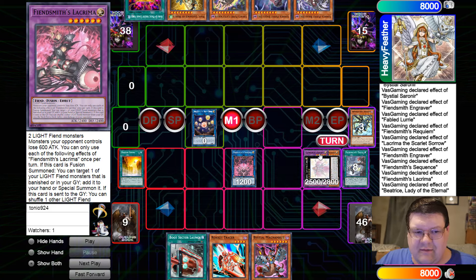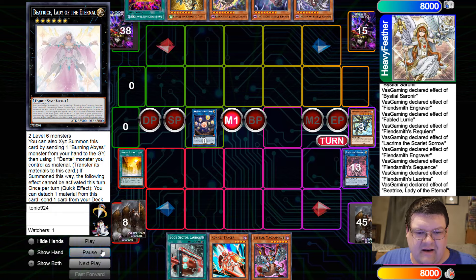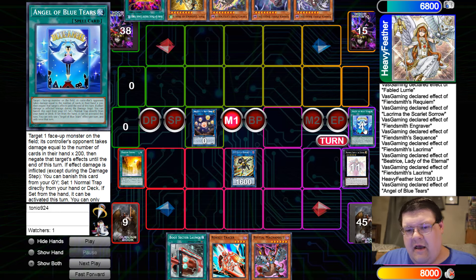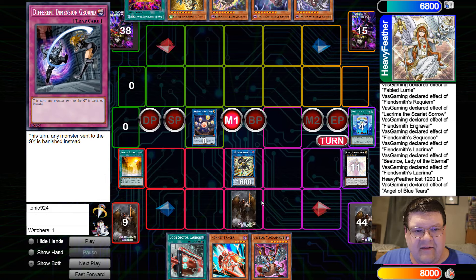So you have some burn damage about to trigger here with our Angel of Blue Tears. There's the special — we're going to burn our opponent by tucking back. And now this is where this card, in all of its MVP glory, actually comes in. It says: if effect damage is inflicted, banish from your graveyard, set a normal trap card directly from your hand or deck. What are we going to set from the deck? The Different Dimension Ground — the free force turn skip you want to see against Gimmick Puppet, because now Gimmick Puppet literally cannot play.